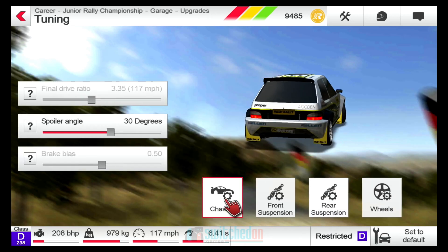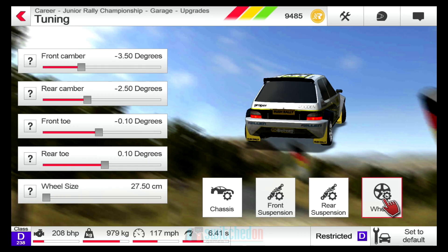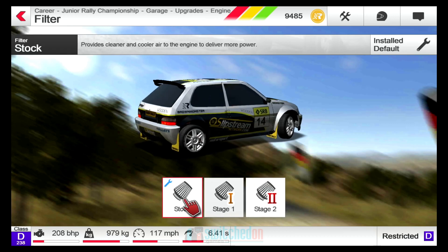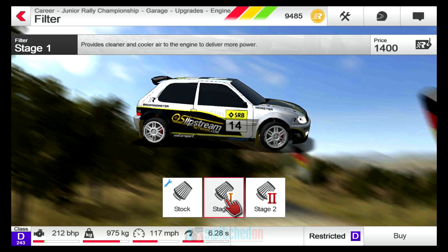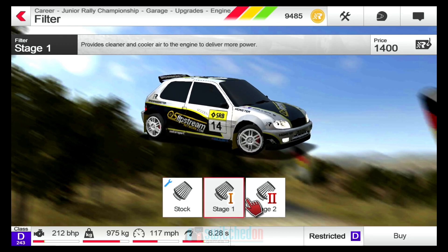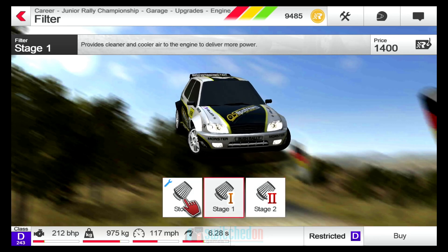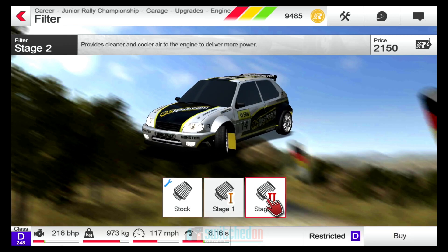Let's get into the engines and upgrades. At the moment, all we can do is change the spoiler angle on the car, and I can change some of the wheel settings — the tow and camber settings. But we can also upgrade. So a filter provides cleaner and cooler air to the engine to provide more power. As we choose these at the bottom, you can see our stats change at the bottom of the screen and our class rating in the bottom left-hand corner. If that goes up too high, we'll drop into a C-class car.